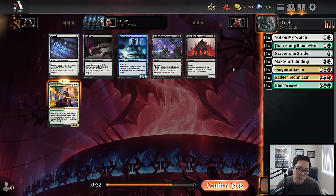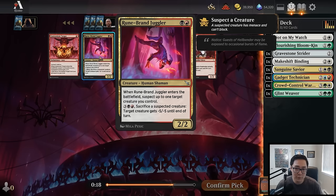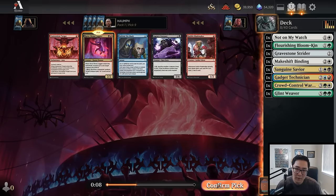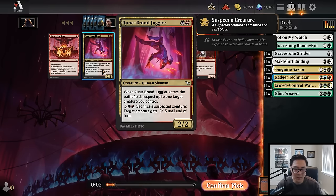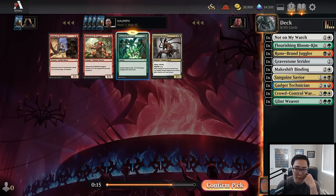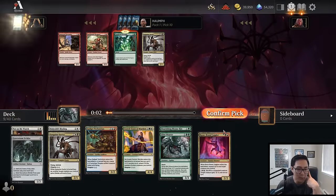Let's take a Crowd Control Warden as just a face-down creature. If we have a few ways to go wide and we're white-based, with Inside Source and stuff like that, the Crowd Control Warden can be a decent face-down creature. There's a super late Rune Brand Juggler but it's just far too late to consider; there's nothing else in the pack so I'll just take it, but I don't think I'm ever playing Agency Coroner. Maybe there's a world I take Goblin Mask Maker... fine, I'll take the Juggler. I'll take Fanatical Strength — it's a pretty decent combat trick. Maybe this is a black-white deck?